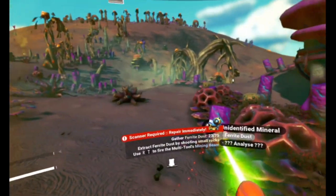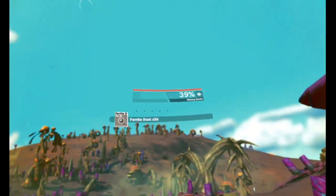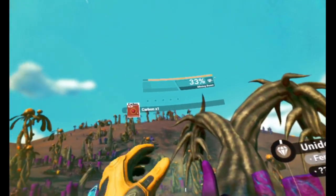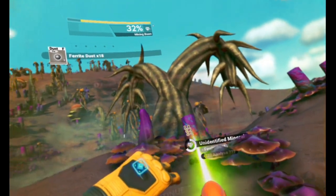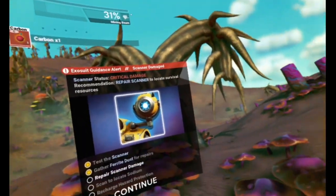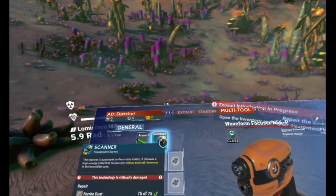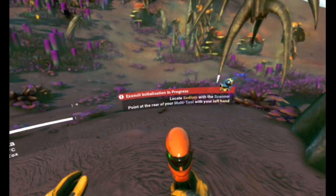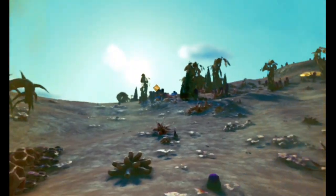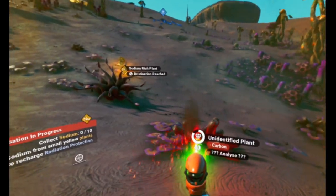Ferrite dust - yay! I wonder how much I need. These tutorials will go away I'm sure. Oh, it's turning red - I noticed the beam changing color. So as I use it, it turns red, the beam turns redder and it becomes overcharged, but the closer to being overcharged the faster it mines. Wonderful. We've got to repair some stuff - scanner. Scan to locate sodium. Oh, can I scan things individually?